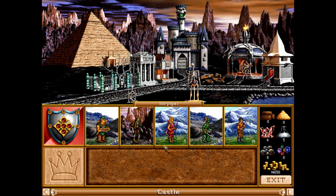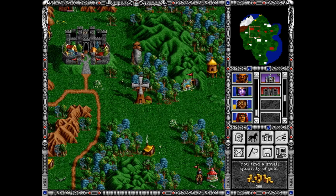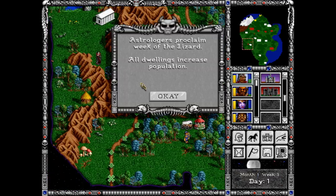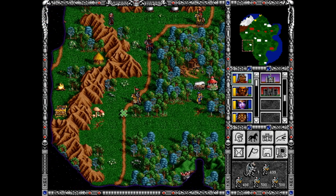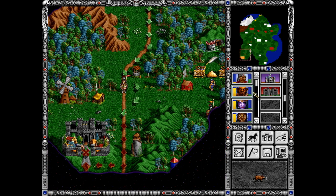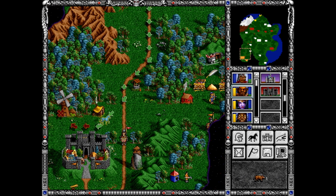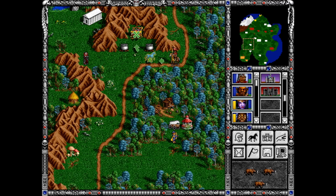Maybe something crazy happens and I need them later — then I'd be able to do so at least. Most likely though, it's not happening. This castle is pretty far — doesn't seem like we can get to it, but we can get to the well. There's another hero even — okay, I can just block the access. Let him buy an army, whatever, I don't really care. If he wants to chase my hero, it's actually kind of okay — I can just kill him then and take his castle right after.